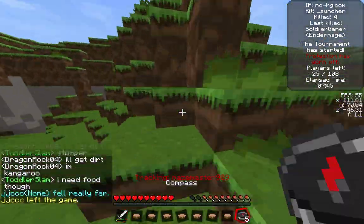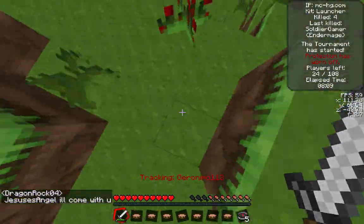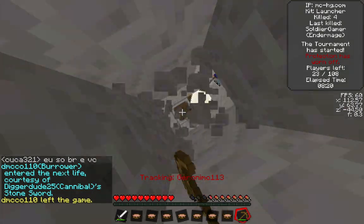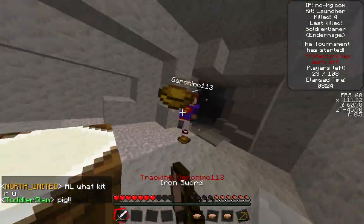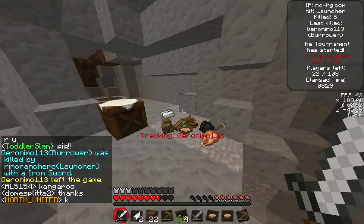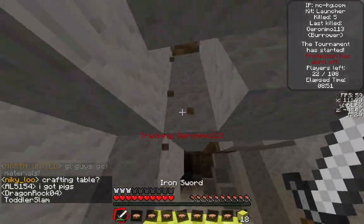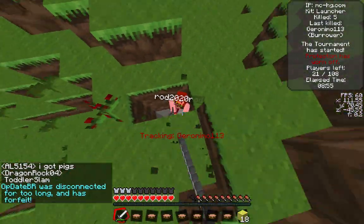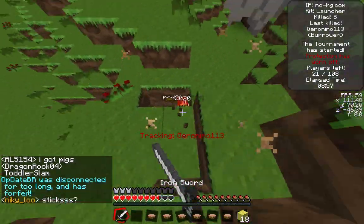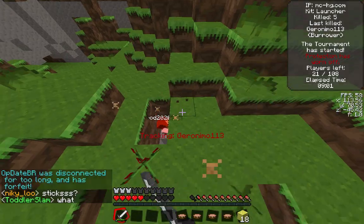We are about eight minutes into this game and there are more people to kill — 23 other people to start. I dig straight down to this guy who has an iron sword and is smelting. I'm able to use some soup quickly and finish off Geronimo — he was a burrower. There's someone else coming down, so I use the Launcher sponge right here to shoot myself out of the hole and hit this guy in the head.